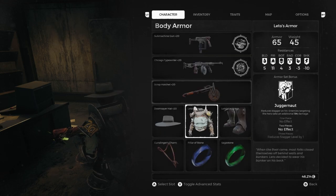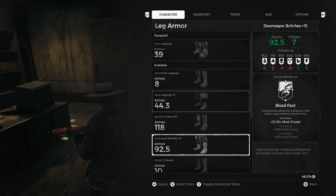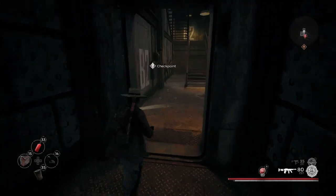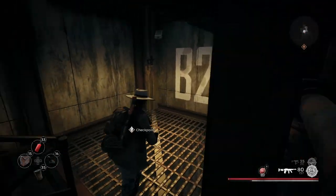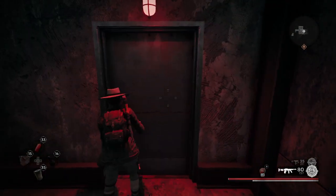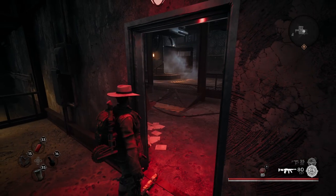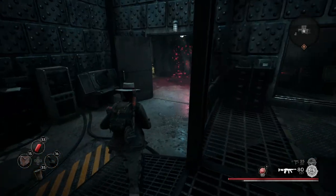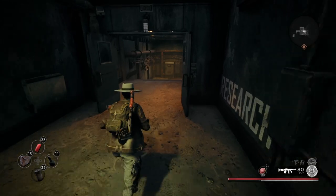It says it reduces armor encumbrance by 40% and stamina cost by 10%, so it's pretty solid. But it's definitely not for me — I like to be a gunslinger with this character, and that's essentially what she is. Once you get that armor and choose whether or not you want to use it, you come back up here and unlock this door to go into the next section. That's how you get Leto's armor, but let's go ahead and complete this dungeon.